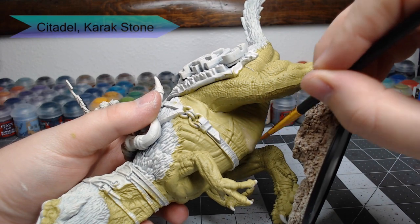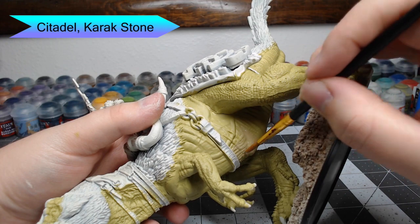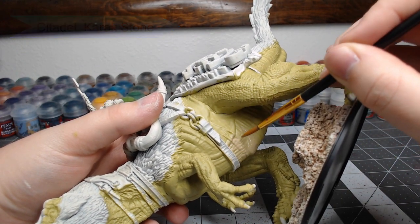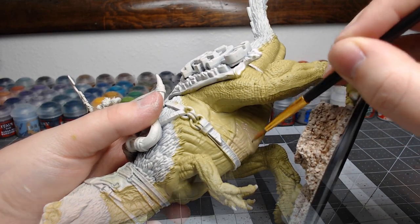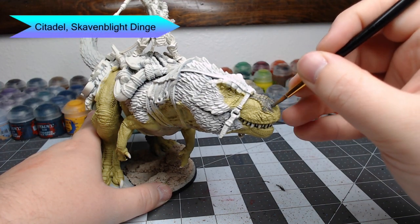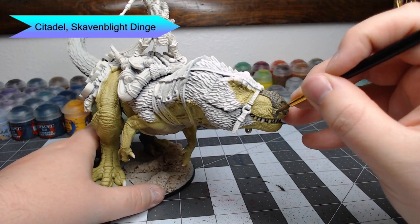Once we have that base skin color in place, we're going to use Karak Stone on the belly of the T-Rex, and you can extend this up the sides as far as you want — just go with what looks natural to you. We're going to paint the nose of the dinosaur using Skaven Blight Dinge, and we're also going to put this color on the armored scales on the hands and feet.